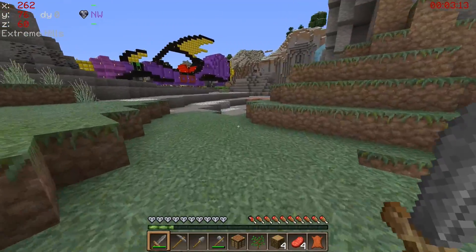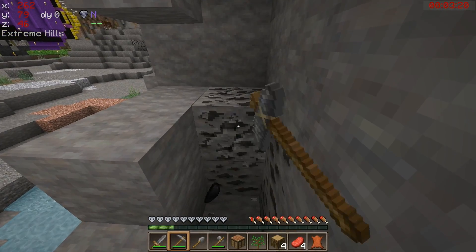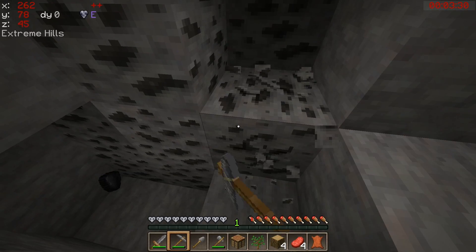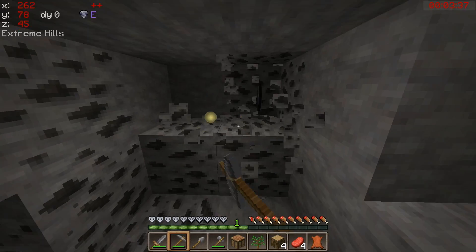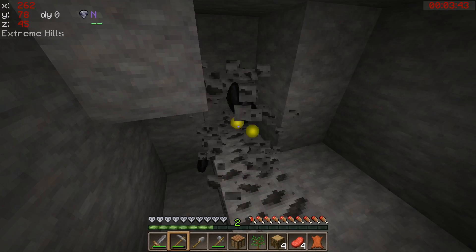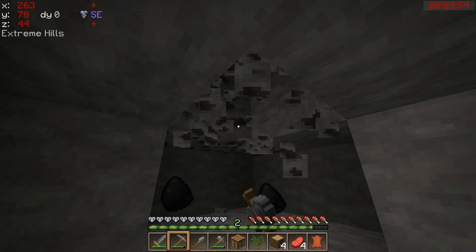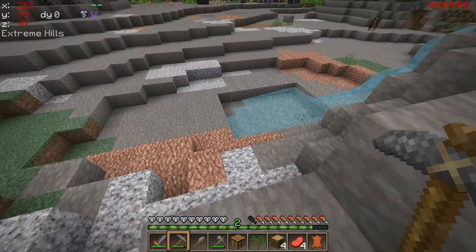I've been playing with 1.9 recently, including the snapshots and very recently the full release. You get kind of used to the idea that swords are a different kind of weapon from axes - you all become axe killers in 1.9. But here we're back to the normal ways: you can spam click, you can use your sword, you can kill the initial mobs with anything you like. I need to just get moving.